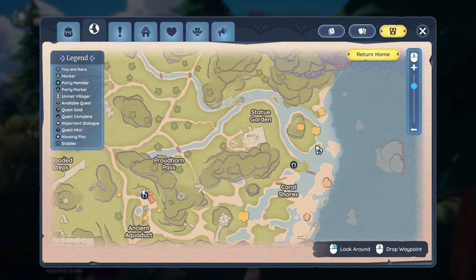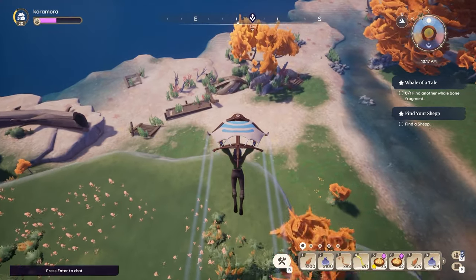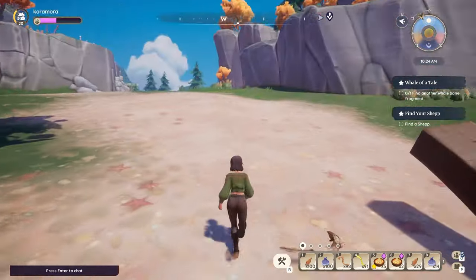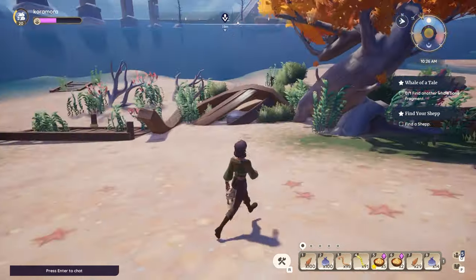The second one is to the east of Statue Garden. On the beach there is a broken down boat, and the treasure chest is hiding underneath it. This one you might actually have a chance of finding on your own — these other ones though? Hell no.